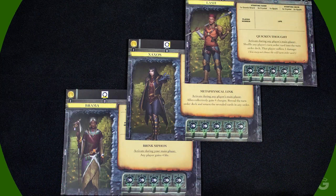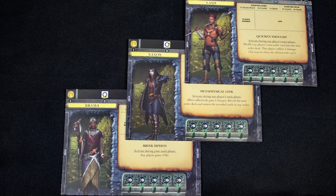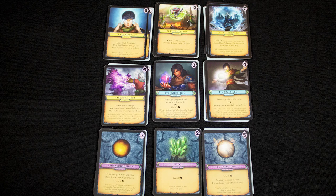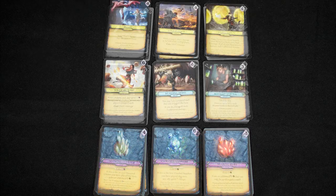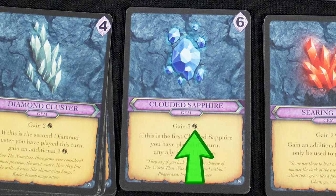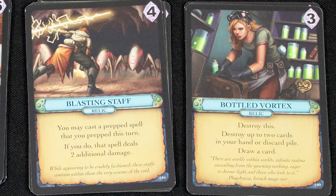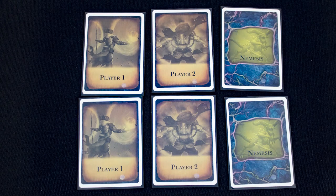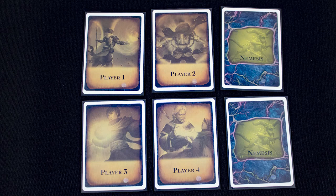Each player takes one of the available characters and forms their starting deck, then select your nemesis for this game. Select nine sets of cards for the shared market: four sets of spells, two relics, and three gems. You can choose randomly or pick which combinations to use. Gems provide ether, the core currency in this game; relics are used to boost other effects.